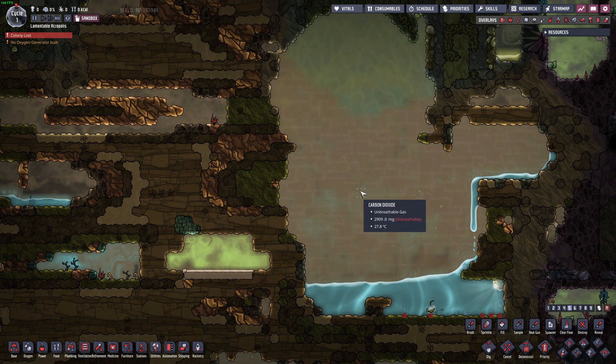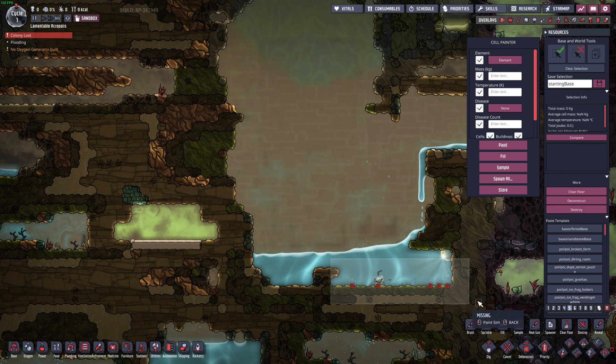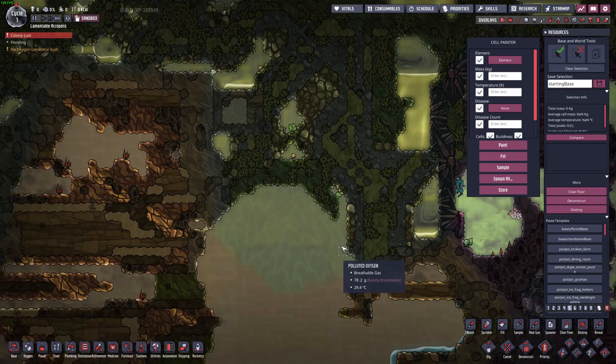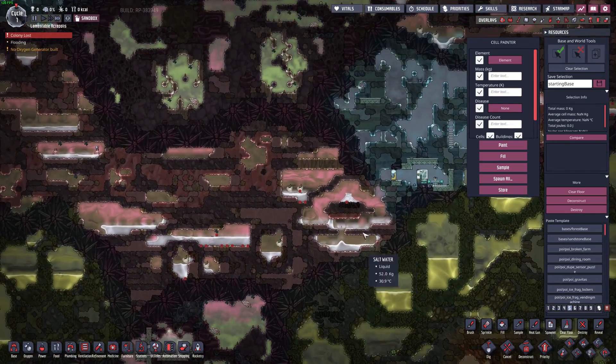Sandbox mode also has the debug commands, enabled with backspace — that's the default. These are similar or the same as the sandbox tools, but I prefer the sandbox tools. There are a couple nice features down here though: destroy, deconstruct, and clear floor are all drag-and-drop like normal commands. Very convenient. The other nice thing is you can zoom out — like screenshot mode — and see the entire map at once, and the fog is gone.